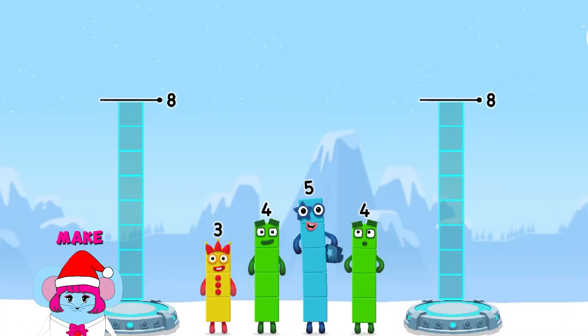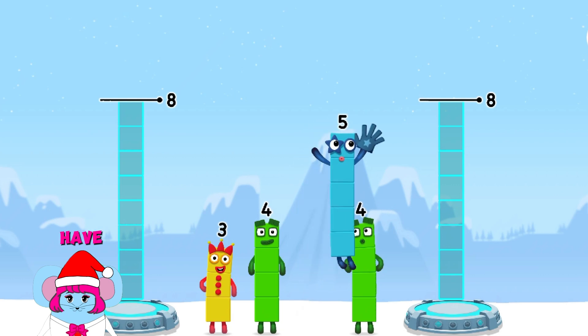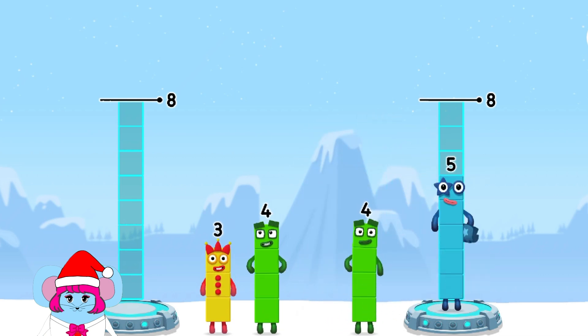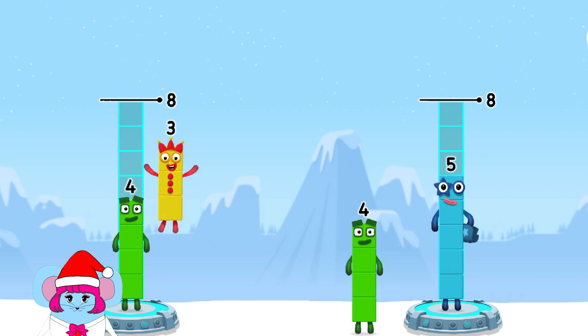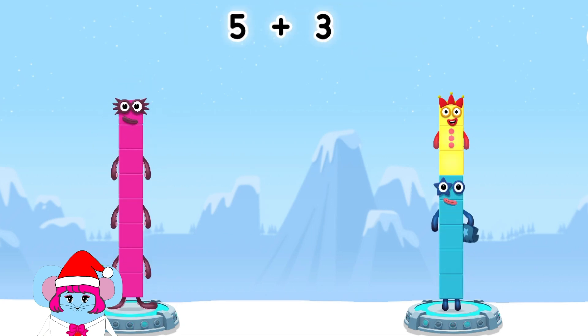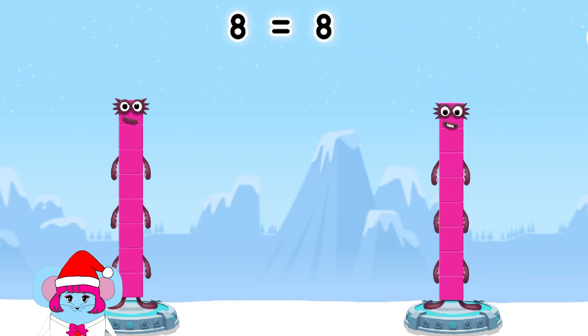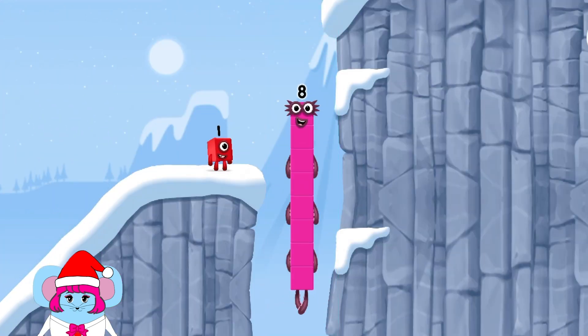Share the number blocks evenly to make two groups of eight. Drag the number blocks onto both sides until they have the same number of blocks. Four, four, four, four, three, three. You solved it! Four plus four equals eight. Five plus three equals eight. Eight equals eight.